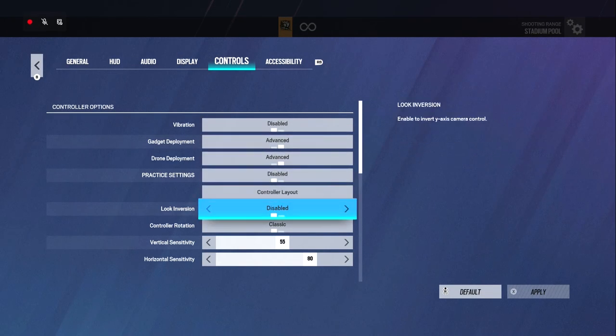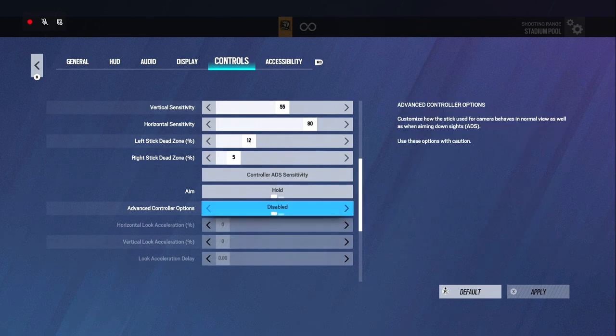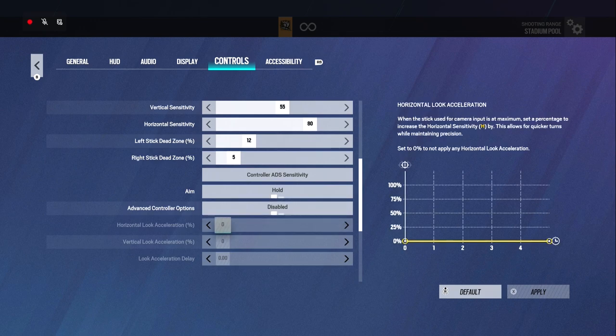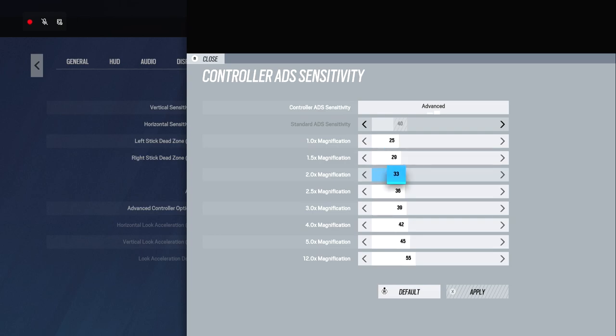For controls I use 5580 for my bursts in horizontal. I still use 12-5 dead zones, but you could turn those down to 0 now if you wanted. I just feel comfortable on these with my old controller because I had stick drift — I switched to a new one but still use these because it feels right. I use disabled for advanced options, all set to 0. ADS 25, 29, 33 for the main scopes, 36 for the ACOG.